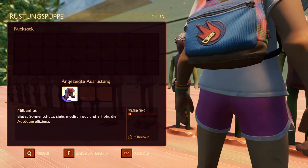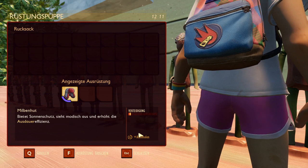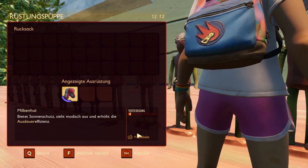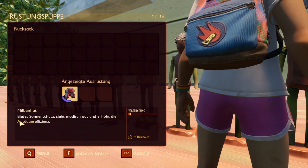Next, we have the Mite Hat. 1 point of defense and 'Catch Your Breath', meaning you have more stamina — or rather faster stamina. It increases stamina efficiency.